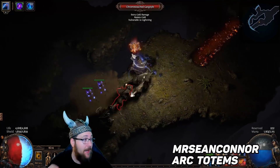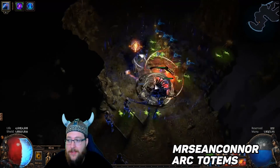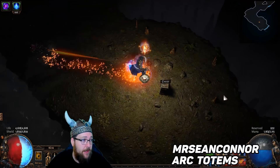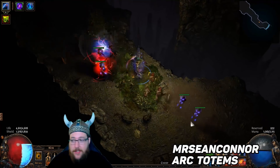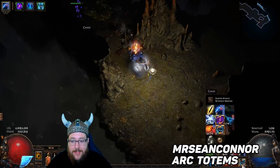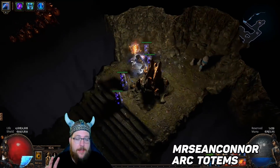Mr. Sean Connor's guide is super consistent, and he also has guides to other Totem builds in the starter — I think there's Flameblast and a couple others. They're all very thorough with a lot of imagery for brand new players. If you're looking for a consistent league starter, Arc Totems is not only a good pick, it's one perfectly designed for brand new players. I started with Arc Totems — it's still powerful, still good to use, and if you're looking to be successful on a budget this is a great build to start Blight with.